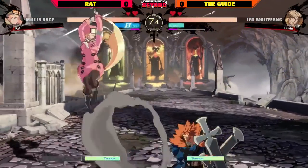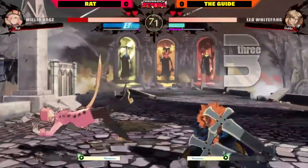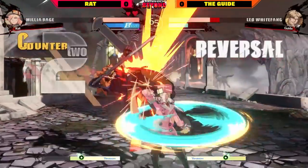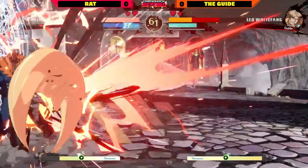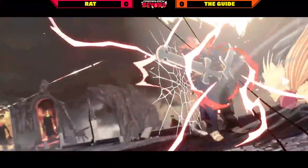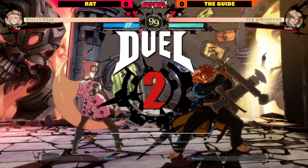Great awareness from Rat, recognizing they could run in and get the grab to turn the pressure situation around — playing very carefully in the air. There's the H-DP from Leo, just waiting for the moment Millia's feet leave the ground. There's a great reversal throw, baiting out the DP and getting a nice punish. Immediate adaptation from Rat. That super on the wall break should be enough to close out the round — not the highest damage super, but the extra wall break damage solidifies the win.